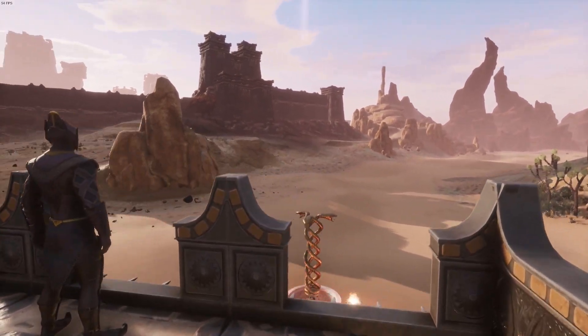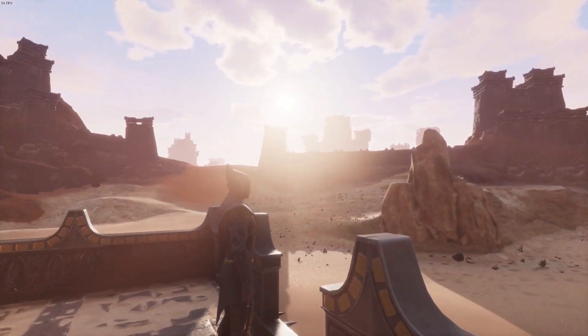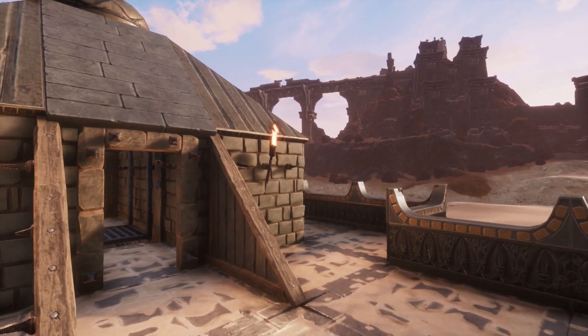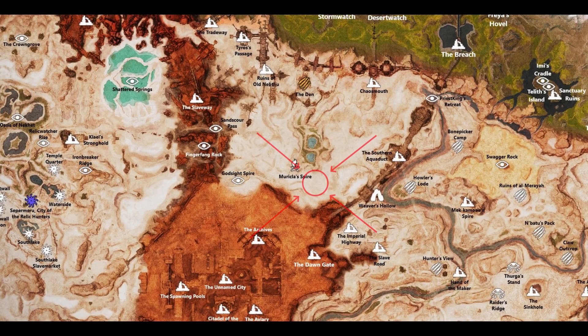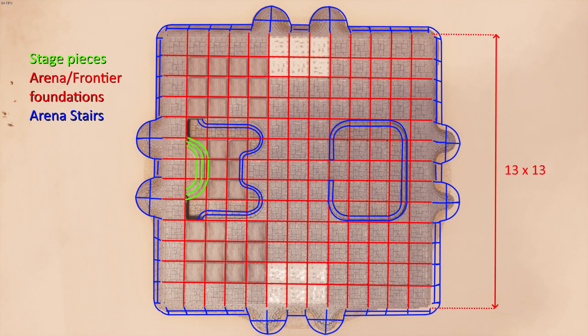Before the build instructions, it's map location and floor plan time. We'll be building this pyramid right next to Muriela's Hope, aka Mitra's Giant Feet, in cell F7 on the Exiles map. This footprint is obviously pretty large with a 13x13 square outlined completely with arena stairs. It's mostly arena flooring but also some frontier wooden foundations in there for the wood parts.